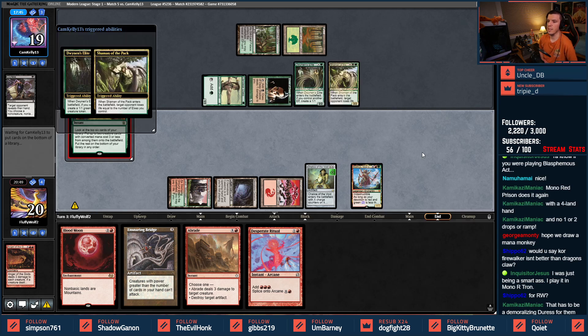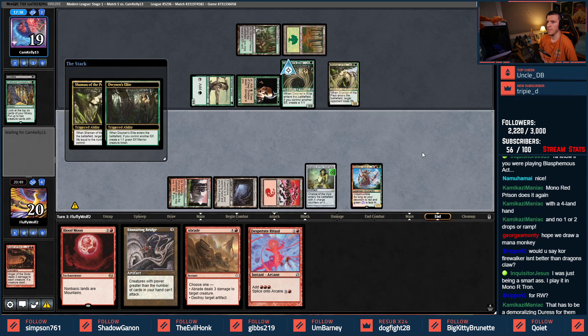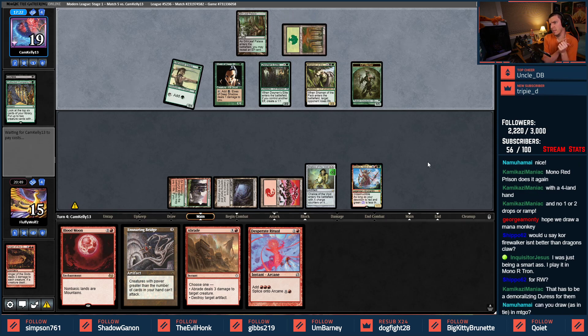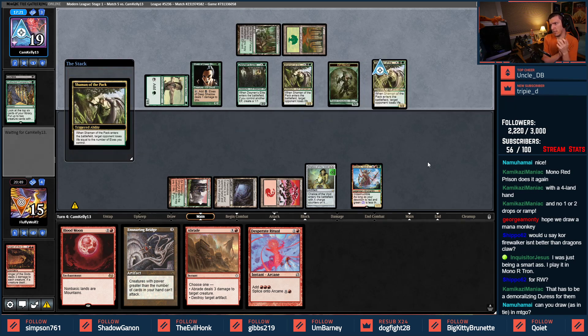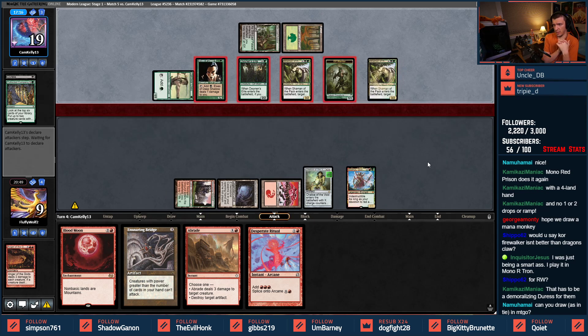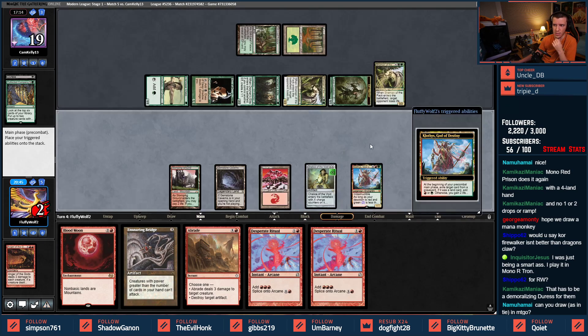Dwynen's Elite and Shaman — stack this properly and get one more. They didn't — oh well. There they go, it flipped. One two three four five six seven eight damage here plus five if they get a Shaman. Another Shaman — I'm going to die real fast here. I'm at 9, then five six seven — I'm at 2. I can't empty my hands so Anger's the only out.